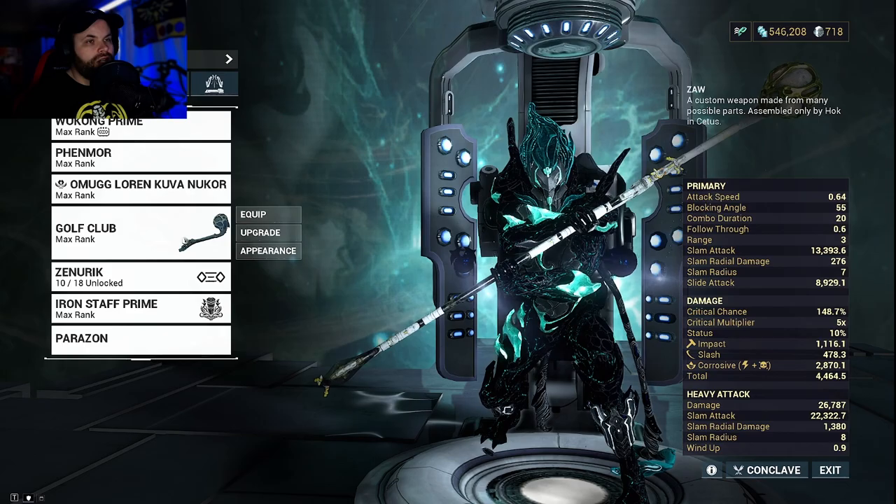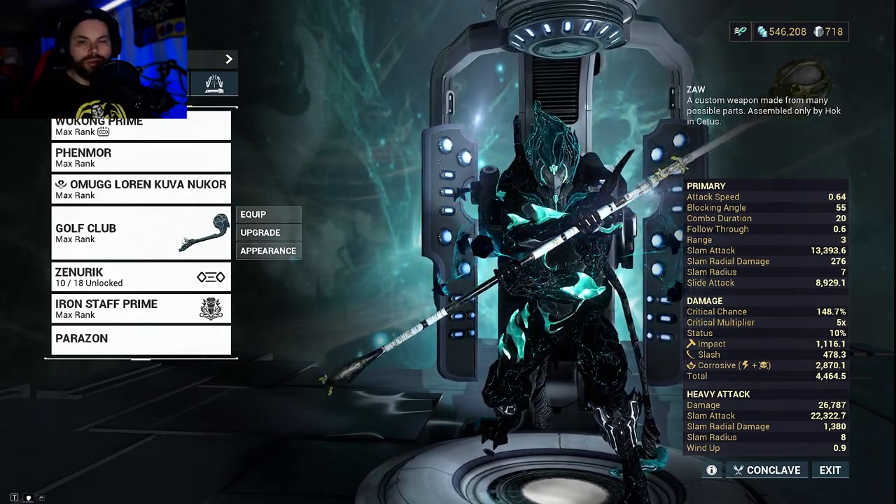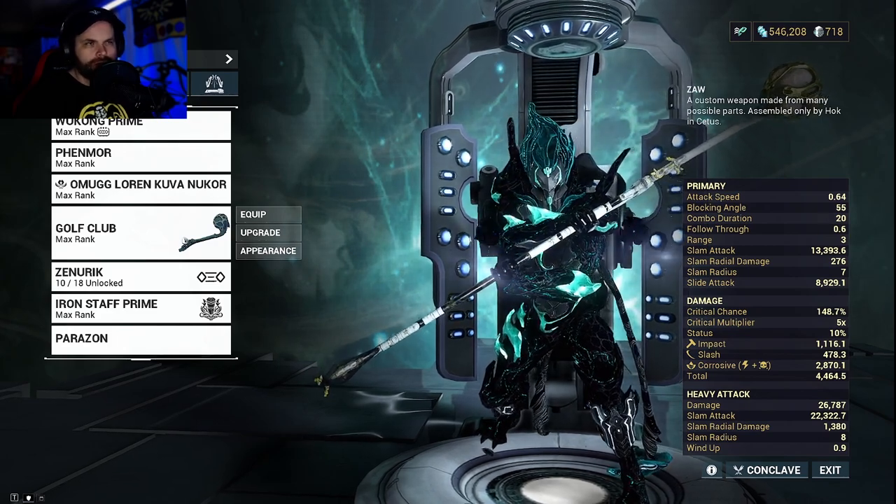Once you have your Zaw built, you want to level it up to level 30 and then take it back to Hok. Let him gild it and he'll put your first polarity slot on it, then you can level it back up to level 30 again.